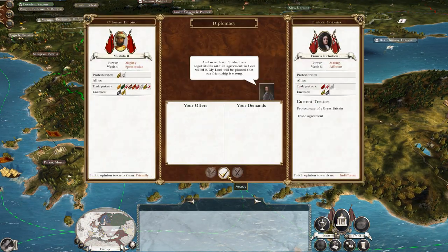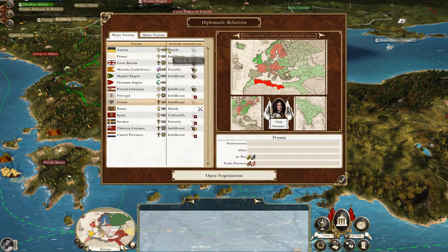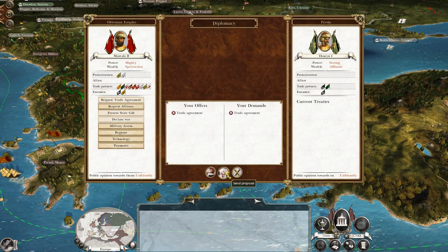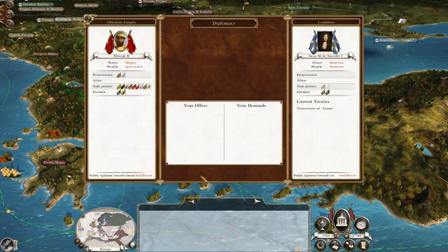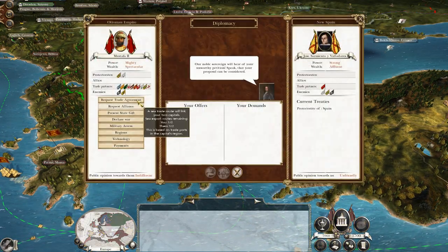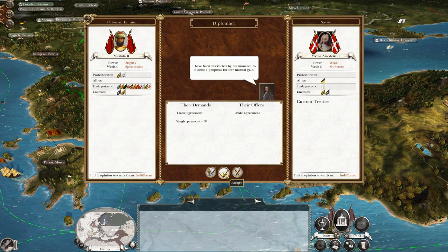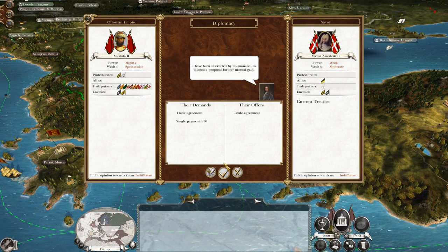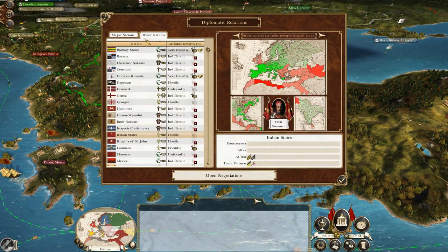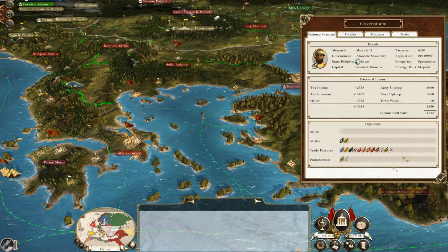The 13 Colonies will probably do it - yes. Prussia as well. No, I'm not giving you 5,400 for an alliance. Persia - let's try and make Persia a bit less likely to attack us, though we know they're going to attack us anyway. Let's trade with Louisiana, New Spain, and Savoy. I don't like paying for trade but if you get these things in earlier rather than later, you can stack that trade bonus up.